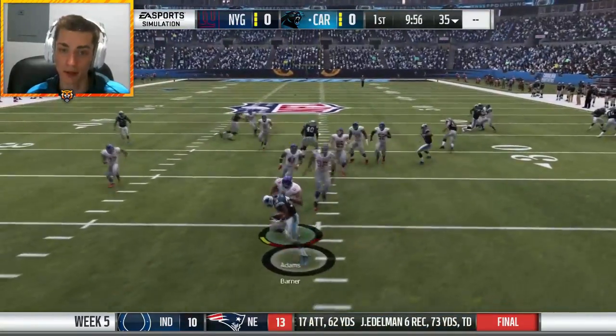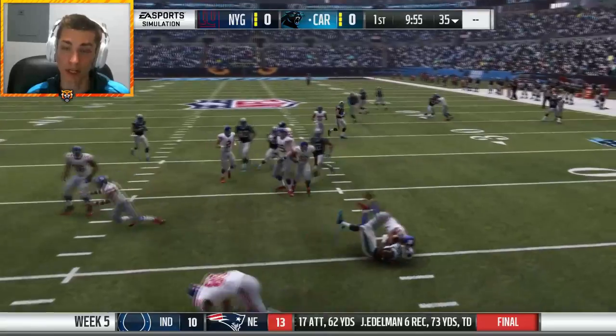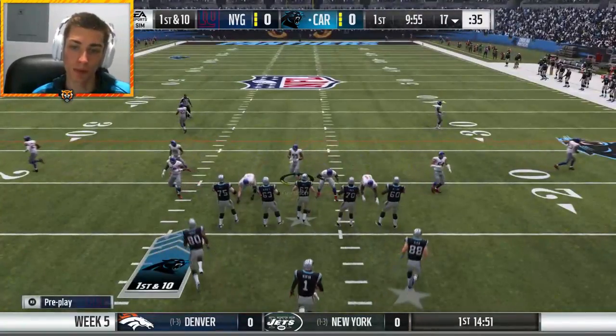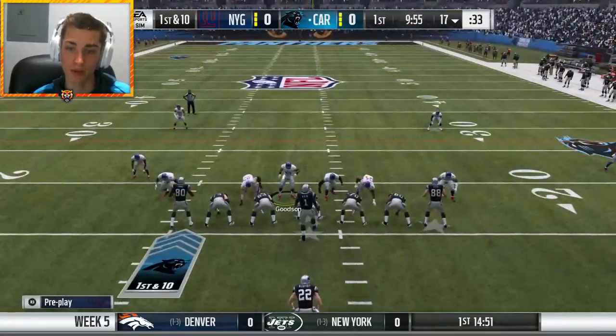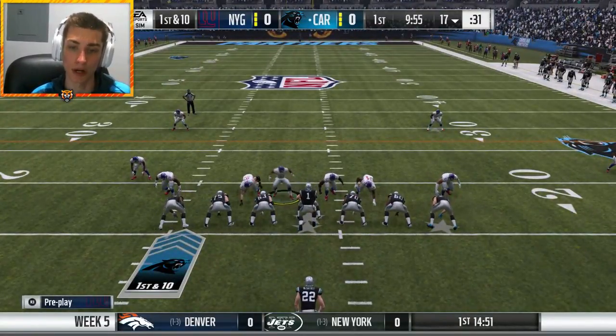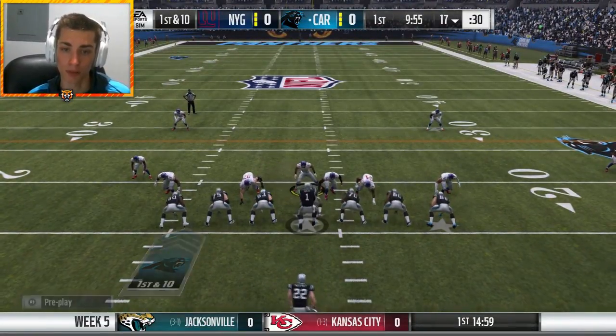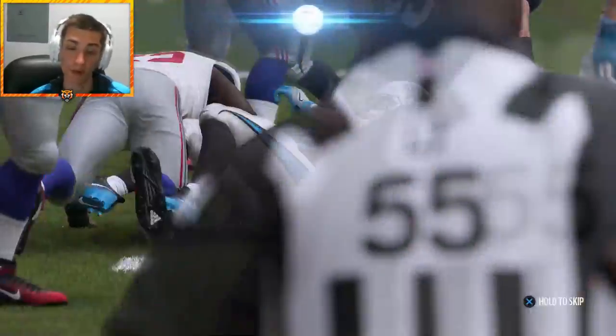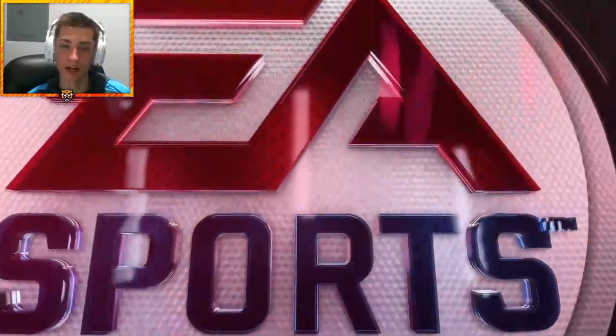We're gonna start by kicking off, and again we have no kicking line — that's killer, a really bad start because we have to deal the entire game without being able to see where we're kicking the ball. Hopefully the CPU pass block slider being turned down results in players getting natural pressure, which would be awesome.